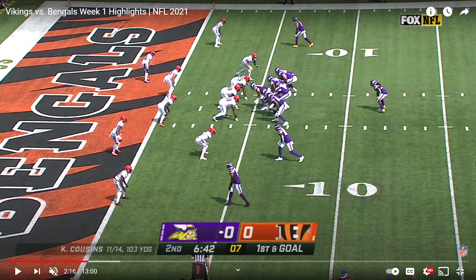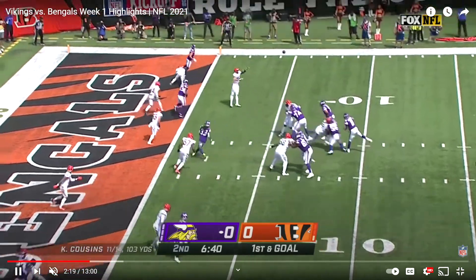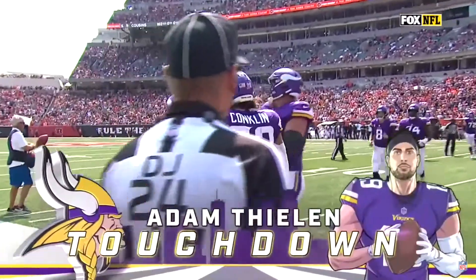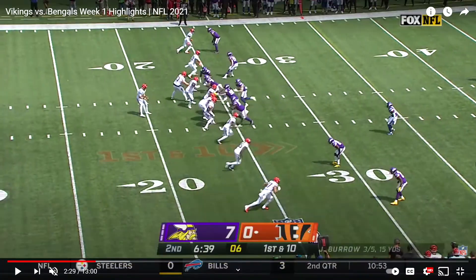Now the final play of the drive: Thielen will run through Eli Apple within five yards — so it's a legal hit. Just straight through him, unable to keep his balance. Three rough plays kind of back to back there in the passing game. That's one of the huge issues Cincinnati has: just not enough manpower on defense, especially because they have Mike Hughes — acquired from the Vikings — out with a hamstring injury. You really want to see him back.